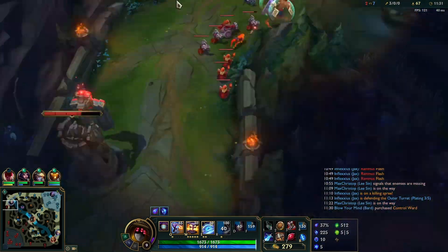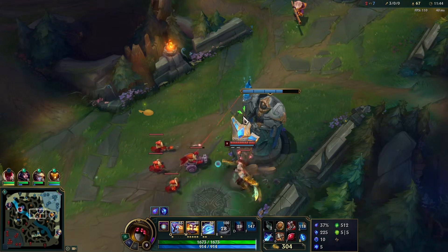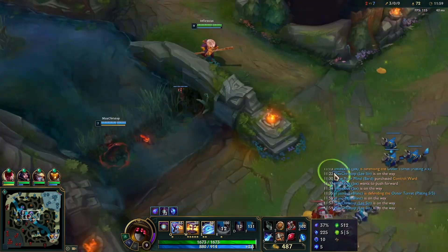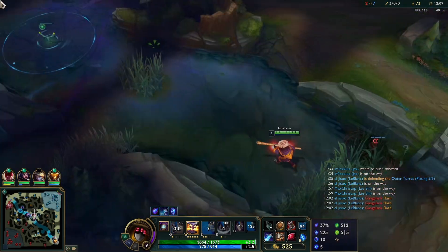LeBlanc and Lee Sin are top side, already covering that tower and collecting that wave. So I'm going to go mid lane, defend that tower, and collect that wave. The team's calling for a play on the Gangplank — we try for it, nothing happens, that's fine.